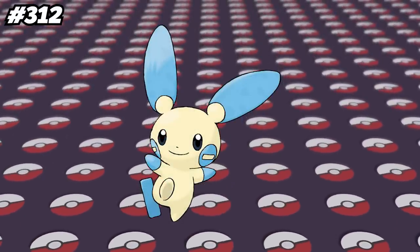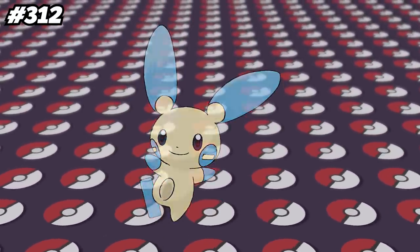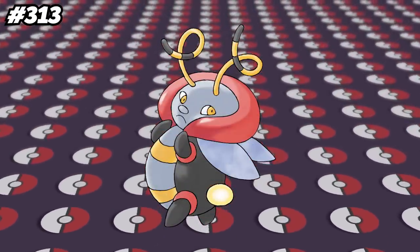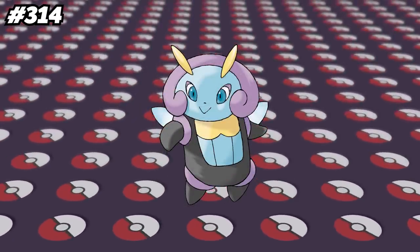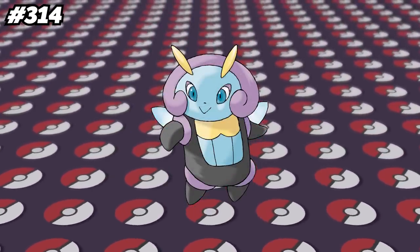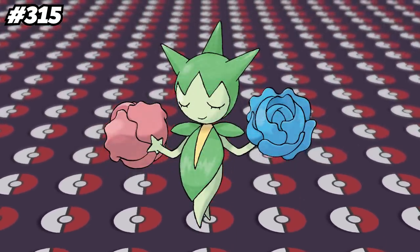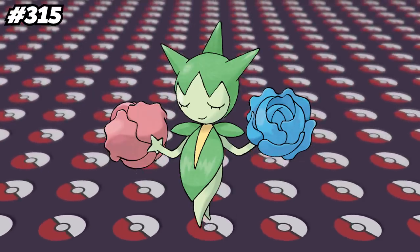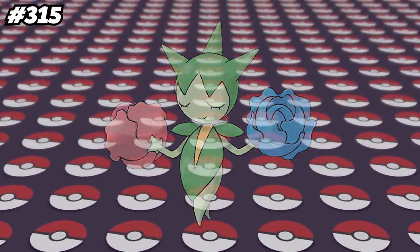Minun is number 312 in the Pokedex, and coincidentally the first time it ever appeared in the anime was in episode 312. Volbeat, alongside Illumise, are the only two Pokemon known as the Firefly Pokemon. Illumise and Volbeat are the only Bug-type Pokemon that are in the Human-Like Egg Group. Roselia is the only Pokemon that received both a pre-evolution and an evolution outside of the generation it was introduced in, as both Budew and Roserade were introduced in Generation 4.